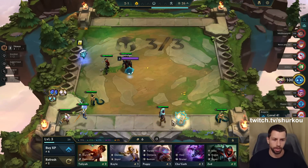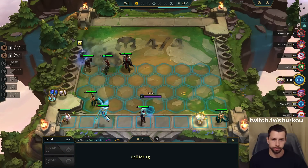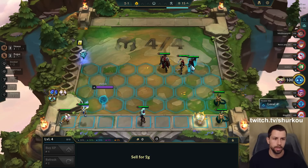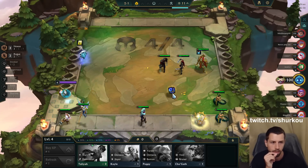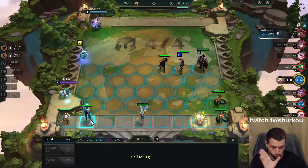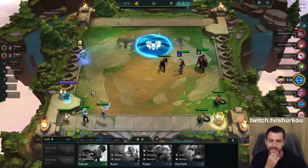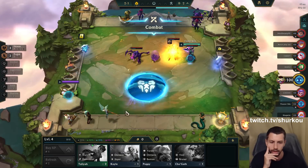I'm about to hit. I'm gonna level here. Oh frick, this one. Okay, so we have Noxus and we have beautiful Katerina and Darius from the start. That's crazy, that's so lucky. So we will just play Noxus here. We have 1, 2, 3, 4, 5, 6, 7 traits.